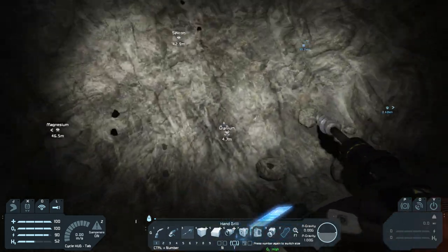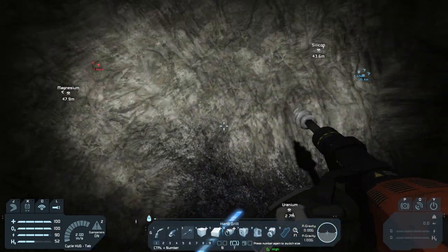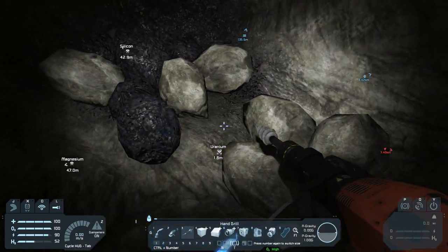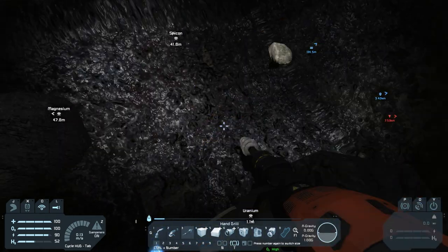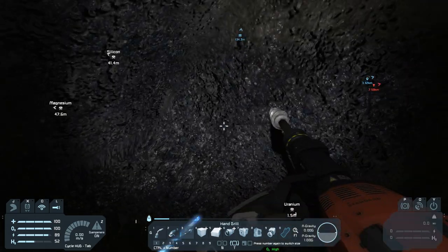We're no longer in grass - that's a good sign. There we go, that's uranium. That dark spot right there. So we're going to start digging this out properly. Uranium will let us power our base more and let us do proper flying vehicles, because solar panels and batteries work but they're not all that great.